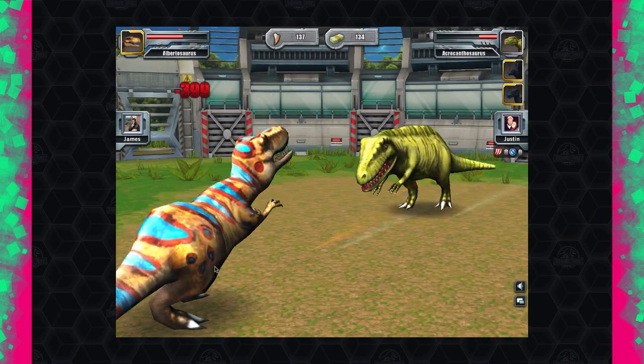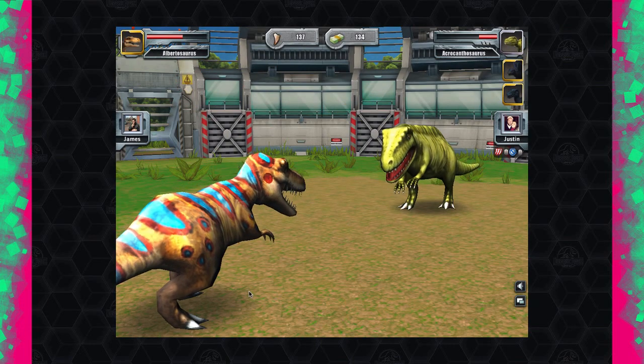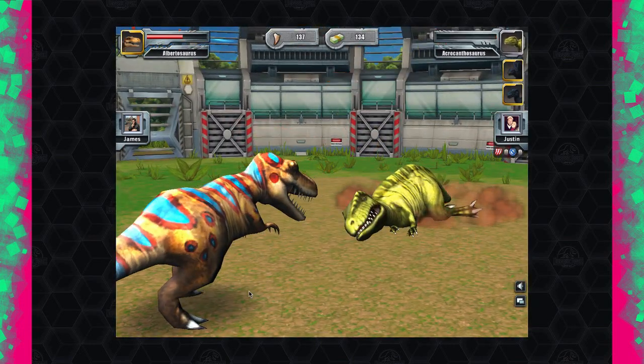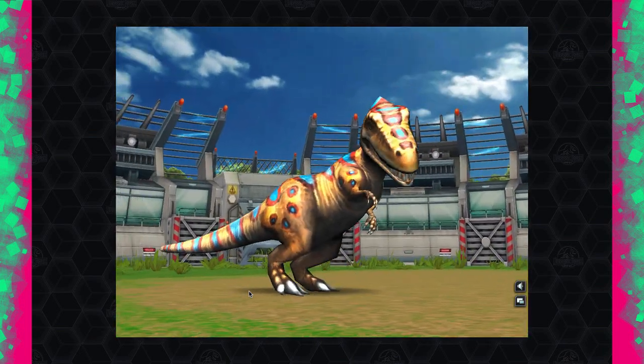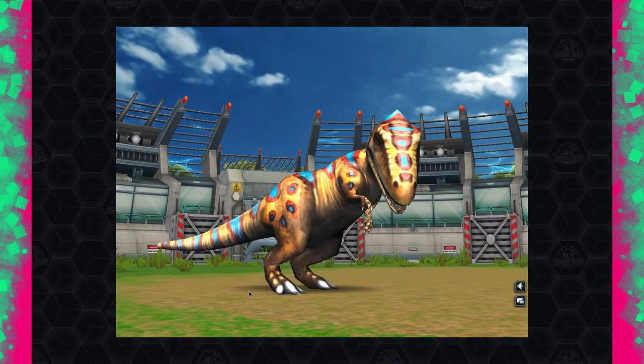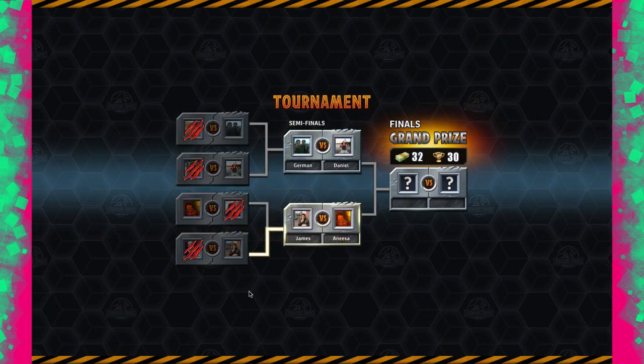This is actually on the day of its release so maybe people don't know what they're doing yet. A regular bite does 2700 damage — so Albertosaurus wins us into the semi-final. I think we need two more of these tournaments and we'll be into platinum.